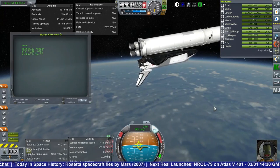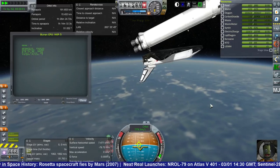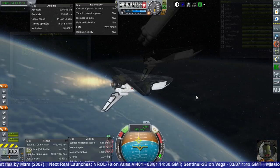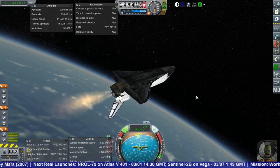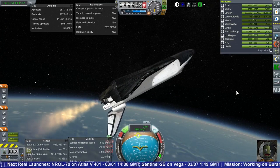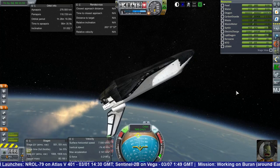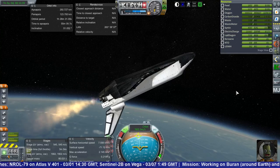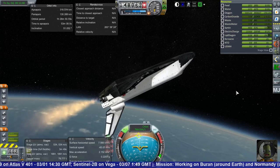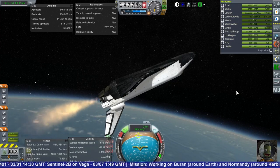It is a little bit overpowered as we see the Energia portion with the RD-0120s finish its work. It also has no separatrons so it's just sort of floating away. Buran is desperately trying to make orbit because it's headed back into the atmosphere. I was a little delayed because I accidentally kept the rear fuel tank locked — if you try to light the engines with the rear fuel tank locked you have an issue and have to go back to the space center. Anyway, the RD-58S's are working and the Sintin and liquid oxygen are getting used.